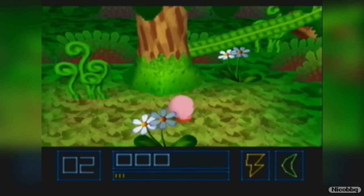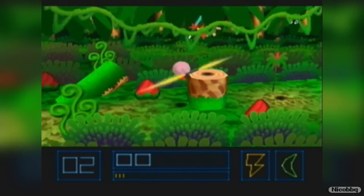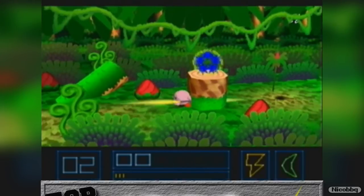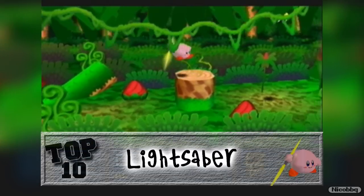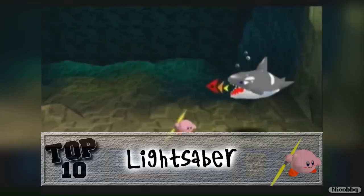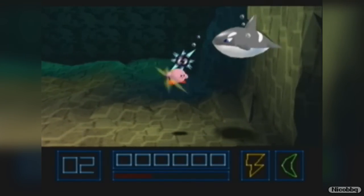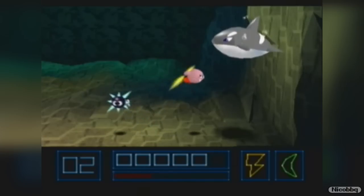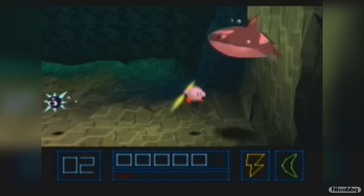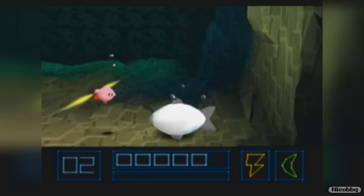Kirby 64 introduced a fun new element: mixing up power-ups. So what happens if you mix Cutter and Thunder? Well, you get a freaking double-bladed lightsaber. So now you can mix your love for Star Wars and your love for the cute pink ball that is Kirby. And as I always say, everything is better with a lightsaber — okay, I don't really say that, I just didn't have anything else to add. Let's go to number 3 right now.